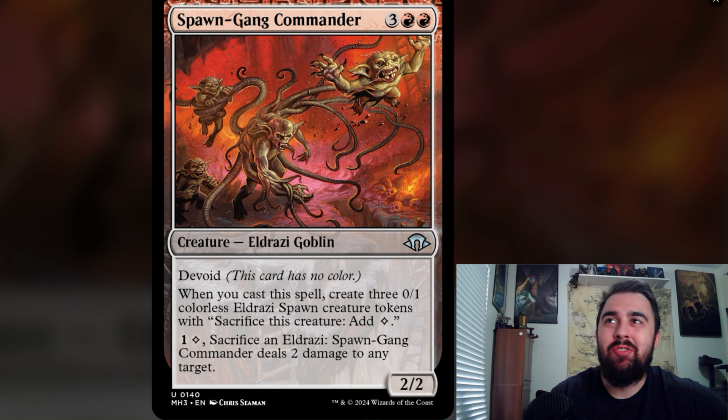There's also another play on Siege Gang Commander — you make three 0/1 colorless Eldrazi Spawn creature tokens and can sacrifice an Eldrazi to deal two damage to any target. Absolutely love it.